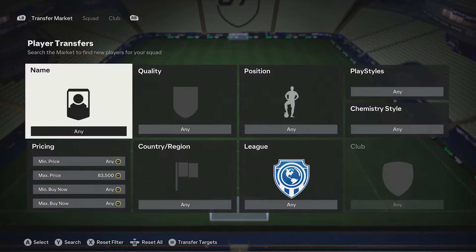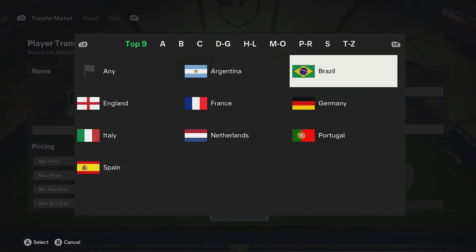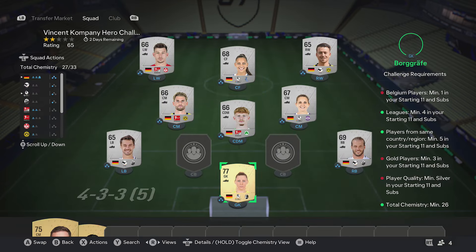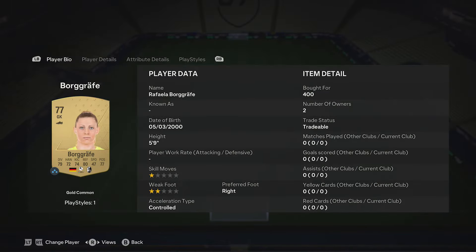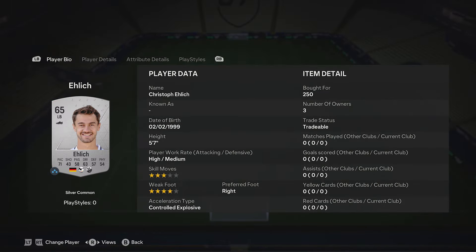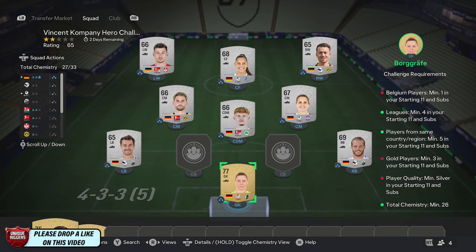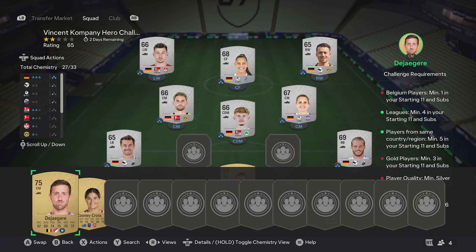To pick them up, jump on the market - filter silver, Germany, 250 coins max - and just pick up eight players from Germany. That'll do the job for the silver cards. The price is around 400 and the silvers are 250. Don't recommend copying these - just pick up your own cards on the market. Search Germany plus silver.